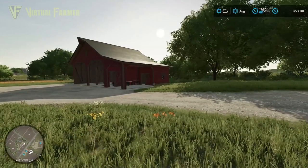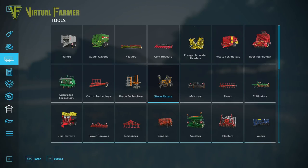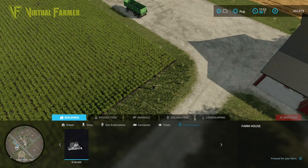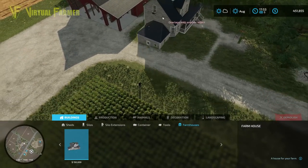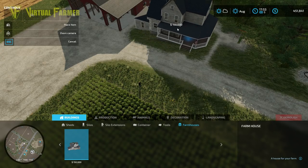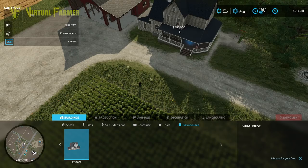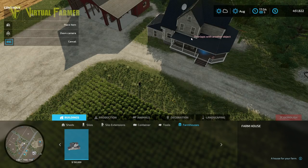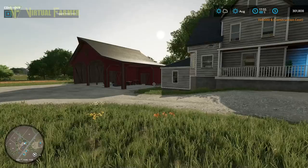While those two tractors are working the field, there's one other thing I'd recommend buying at this point because it makes life easier and you've got the money — the farmhouse, under construction. It's 150,000, which is quite expensive in the base game. Hopefully some mods will come out soon to sort that. You rotate it with right mouse button and place it — it gives you somewhere to sleep through the night and move on to the next morning.